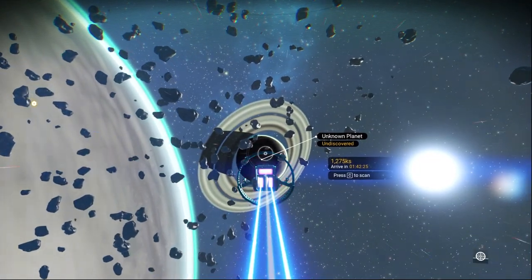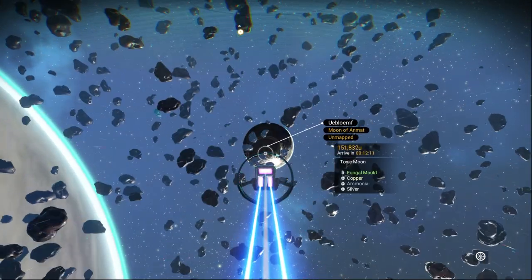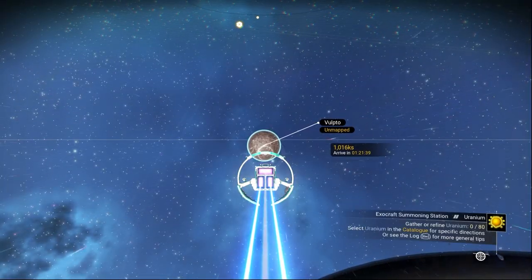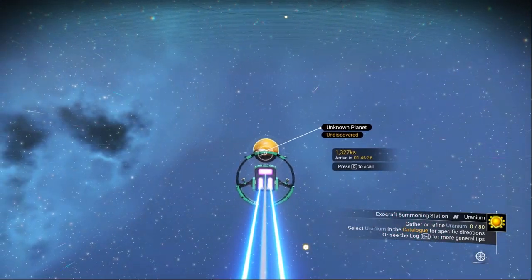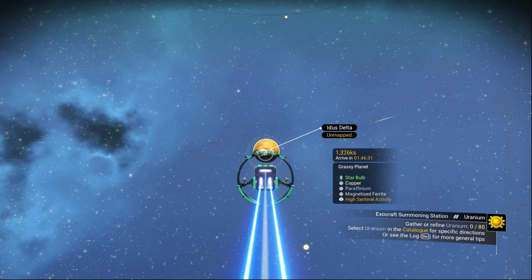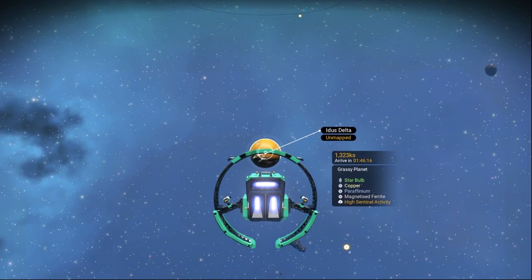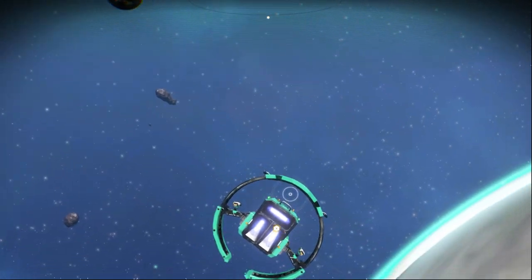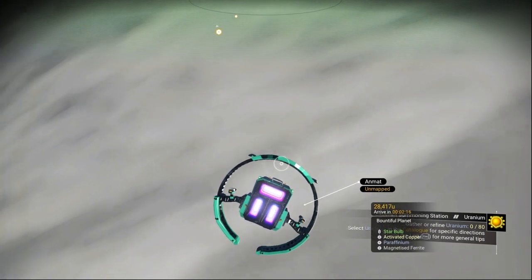Let's scan the other planets. That one is not a paradise planet. The moon — not a paradise planet either. This next one is not a paradise planet — that's one of the exotic types. Let's scan this last planet in the same system and we got another one — a grassy planet! Two paradise planets in one system. In a yellow system you have a really high chance of finding a paradise planet type.